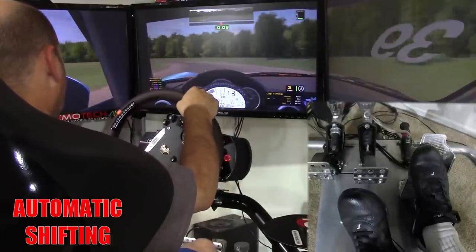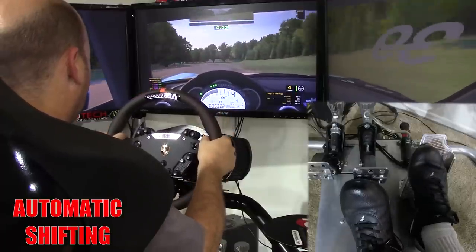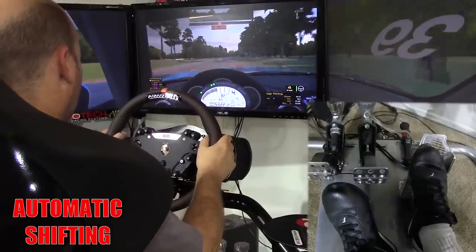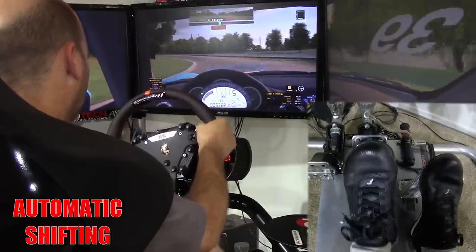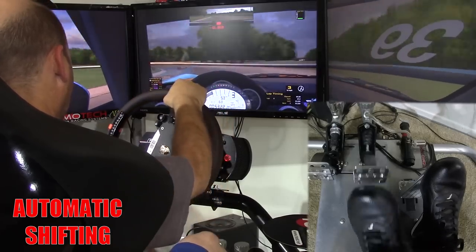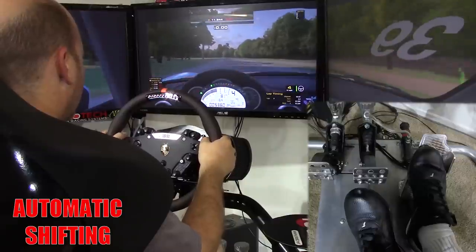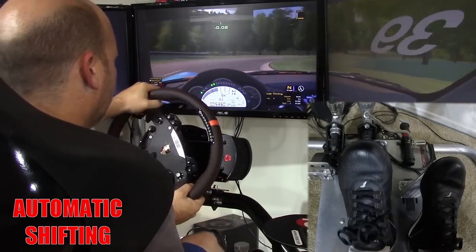After an entire day of testing various shifting methods, I started with automatic shifting. Right from the beginning this was foreign to me on a race track — I didn't have to think about paddle shifters at all, just wheel, gas, and brake. You'd think that would make life easy, but the timing of the shifts was completely different than expected. On upshifts the car shifted way too soon, losing time on straightaways, and the transmission didn't want to downshift at all, constantly leaving me in the wrong gear through corners.